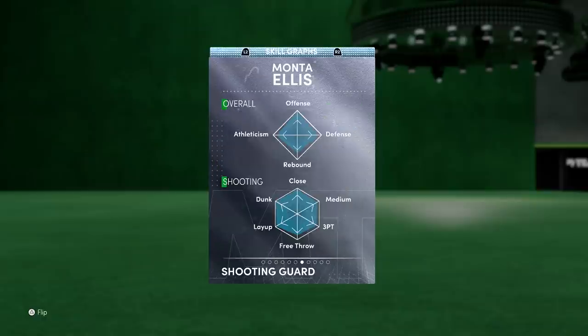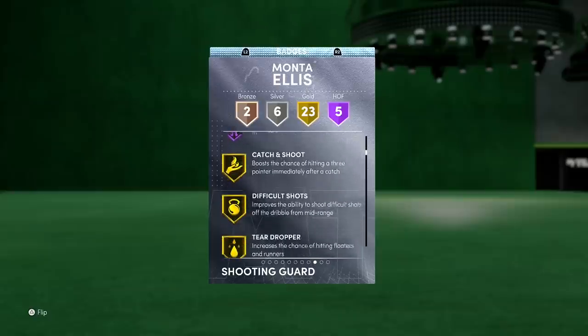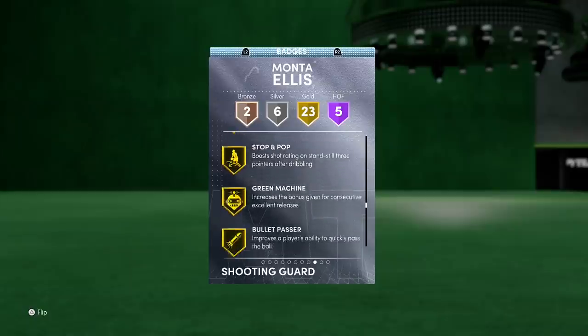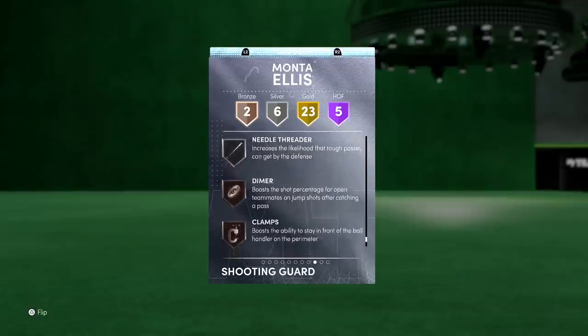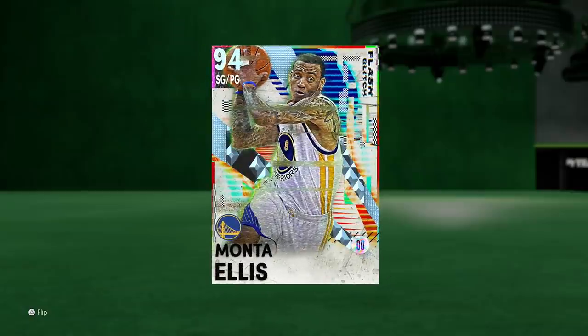With the badges you got five Hall of Fame badges - this might be different on current gen but a lot are similar, just with some new names. Fearless Finisher, Acrobat, Highlight Film, Posterizer, and Giant Slayer. Gold Catch and Shoot, Difficult Shots, Pickpocket, Antifreeze, Hot Shot, Rhythm Shooter, Downhill, Quick First Step is major key, Space Creator, Dead Eye, Sniper, Stop and Pop, Bullet Passer, Green Machine. Range Extender is on silver, plus Deep Threes and Circus Threes. Bronze Dimer and Bronze Clamps - all of these can be upgraded which is a bonus.